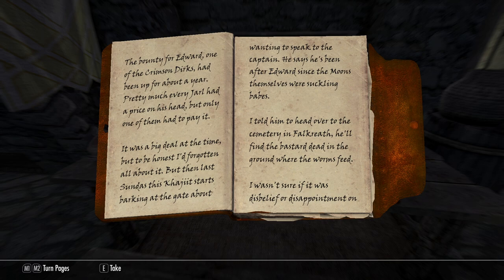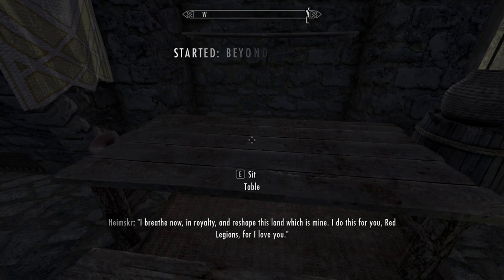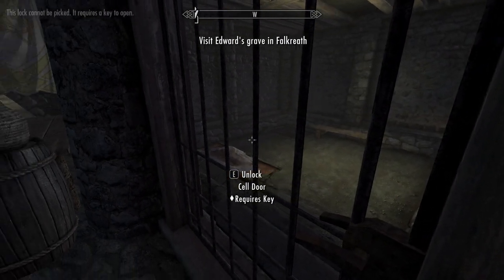The bounty for Edward, one of the Crimson Dirks, had been up for about a year — pretty much every Jarl had a price on his head. A Khajiit starts barking at the gate wanting to speak to the captain, says he's been after Edward since the moons themselves were suckling babes. I told him to head to the cemetery in Falkreath — he'll find the bastard dead in the ground where the worms feed. I wasn't sure if it was disbelief or disappointment on his face. Ever since I lost my small fingers, I haven't been one to count.